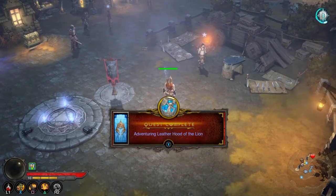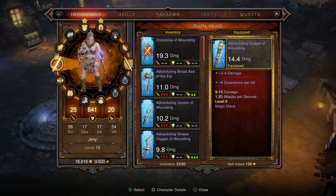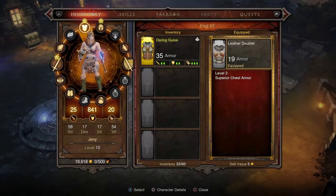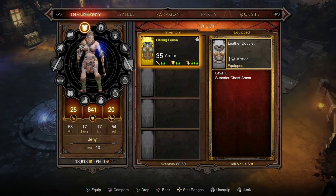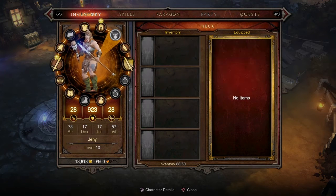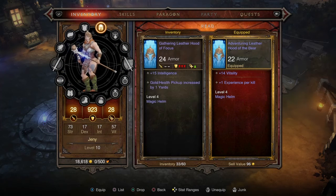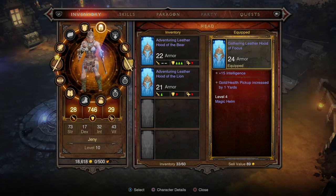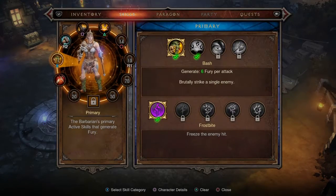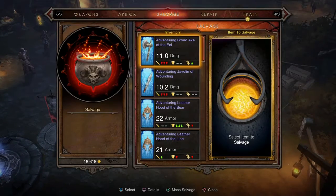I think I got something. Let's check inventory. It's a chest piece — I've been wanting one. Let's try this baby on. Oh yeah, look at me now, that's great. I think this hood might be better — yeah, I'll put that one on. Alright, this is great. Oh look, I can sell all my stuff — mass salvage. This is going to get rid of all my items.